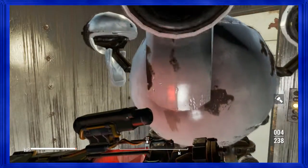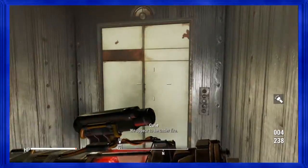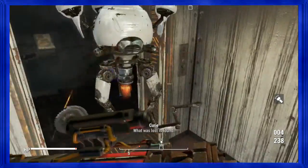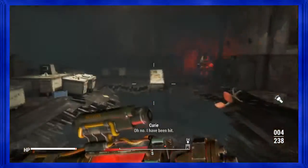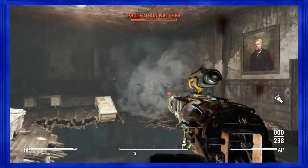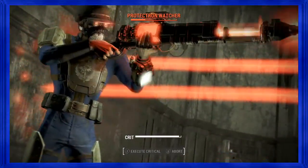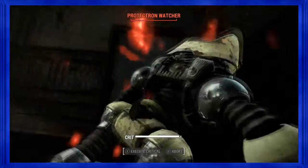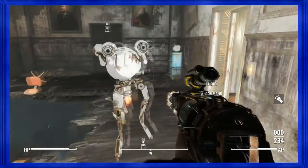Since I haven't done Swan on my file, I kind of want to go see how I hold up against Swan with the ballistic weave. Protectrons ain't no joke in this game. I need to find the weak point to kill them instantly.